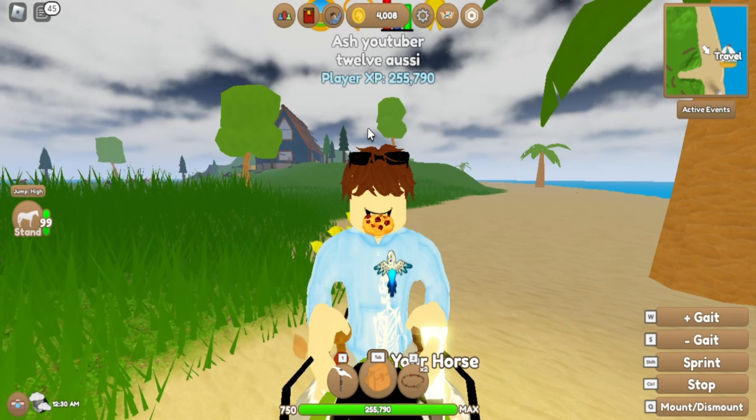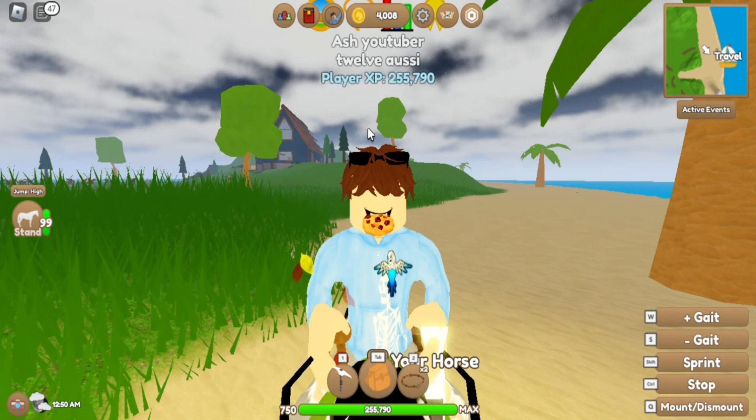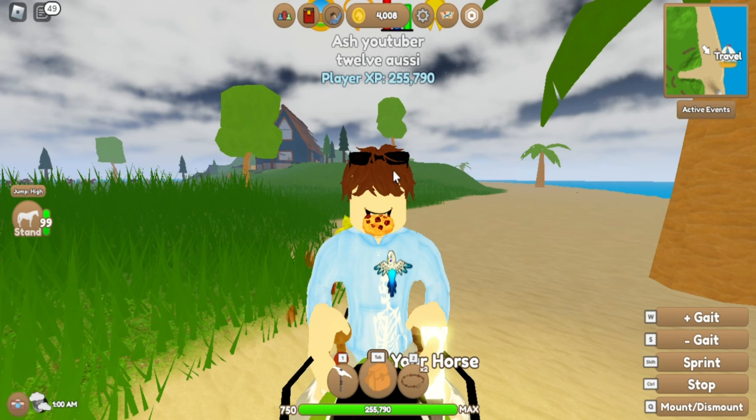You can toggle the mini map off in settings. Here's a look at the game with the mini map on versus off. Toggling the mini map will also reduce lag when the big map isn't open, so if you are a laggy player, try turning it off.